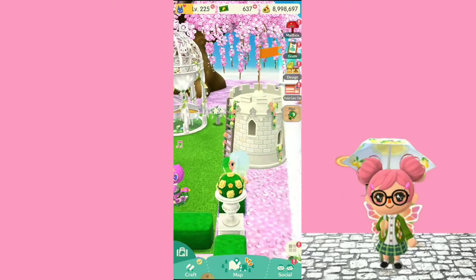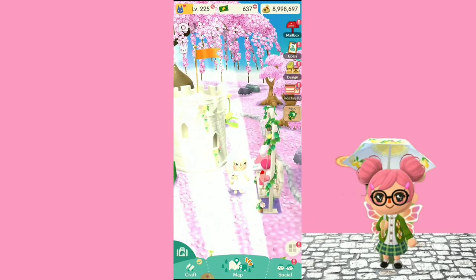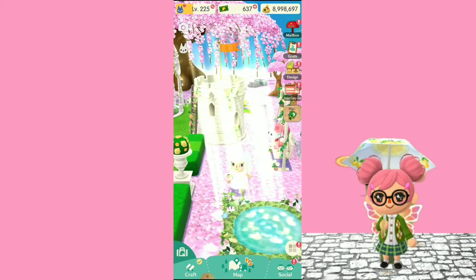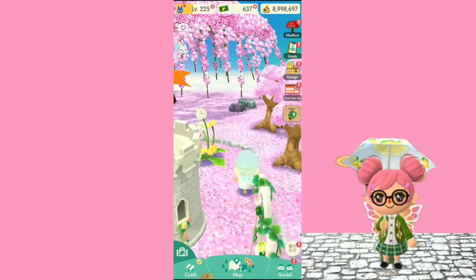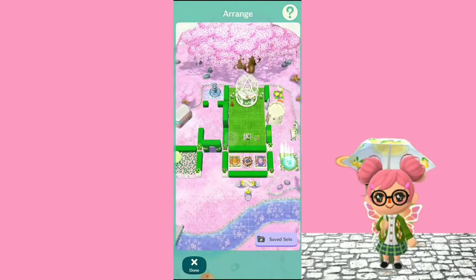Now we go through this thing that I actually thought was a glitch the first time, but it's not. We got the tower over here which I love, then we got the swing with Miss Gail. You get this one by completing all of the month's events. And then we got this pond over here — the villagers actually float on it when they use it — and then we got these giant beautiful flowers.